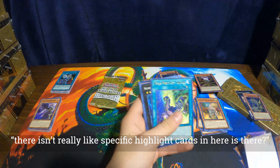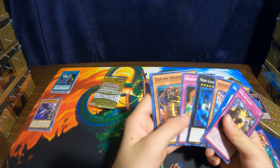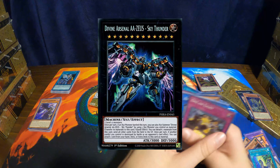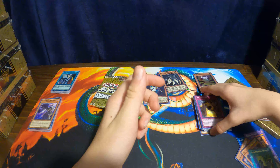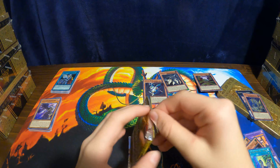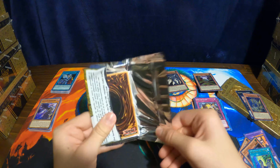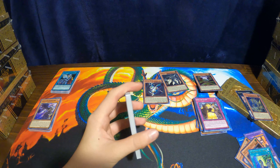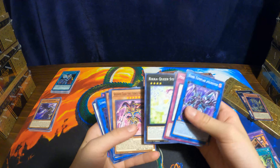There isn't really like specific highlight cards in here, is there? Not that we've really seen so far — it's just more. We gotta get one of the Xyz Zeus cards. I'm sure we'll get one out of one of these tins — those are cool. It's an Xyz monster, something something Zeus. It's pretty cool — I know it's pretty useful in the meta right now. They're popular. I haven't played the game in a few years. I wasn't a big fan when they introduced Link — I felt like it affected the game too much.